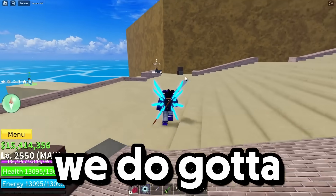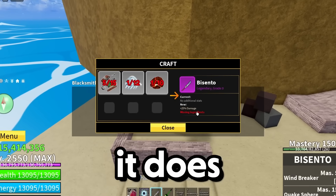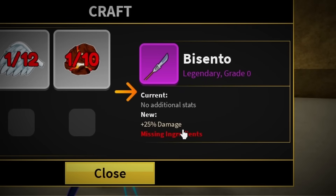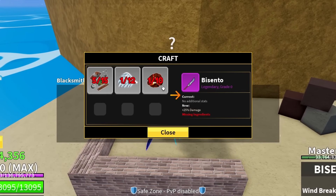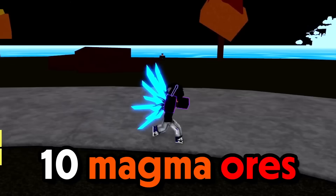We do gotta upgrade our weapon now. Upgrading this weapon is actually insane because it does give us 25 more damage. We do not have any of the materials so let's go do that. We got the 10 magma ores, now on to the next one.